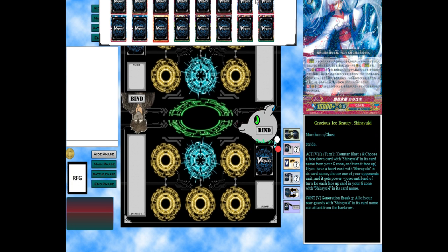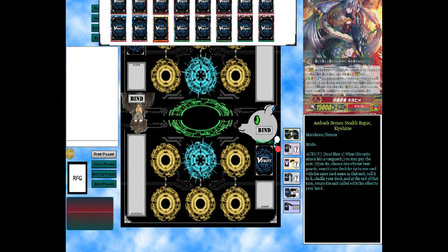Then we run four copies of the new stride: Counter Blast 1 — choose a copy with its name and turn it face up in the G-zone. If you have a heart with the same name, choose one of your opponent's units and it gets minus 5K until end of turn for each face-up card with its name. With Generation Break 3, all your rear guards with its name can attack from the back row, making it a very deadly threat.